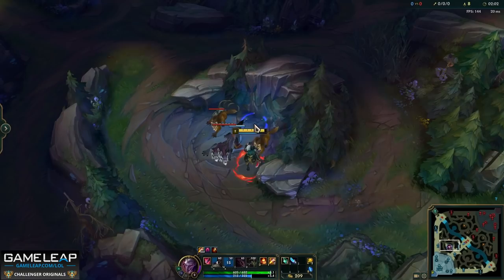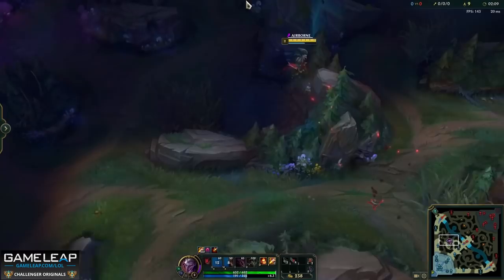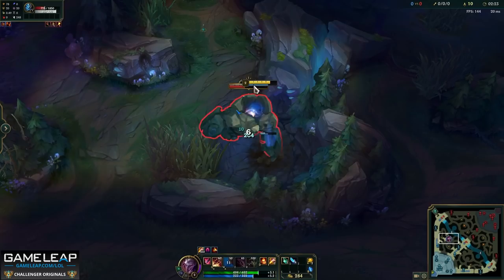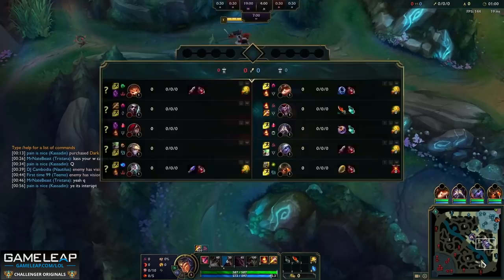Another clear I want to show you is the Ease clear — something I actually invented not long ago. You do the simple Raptors and Red, then go to Wolves and kill two small wolves — just two. Then you Q over to Blue, hit the blast cone, and do your Blue. It's the fastest level three in the game with both buffs.